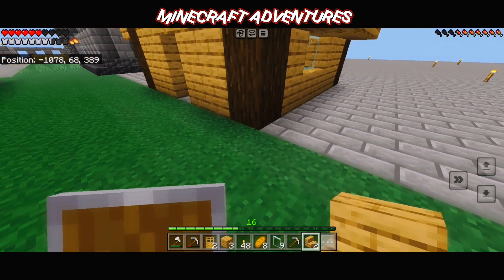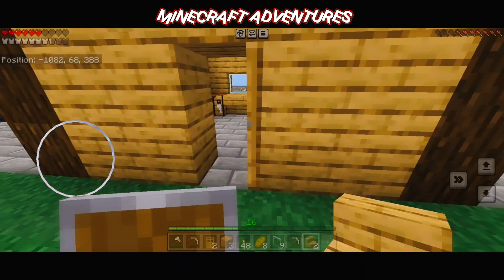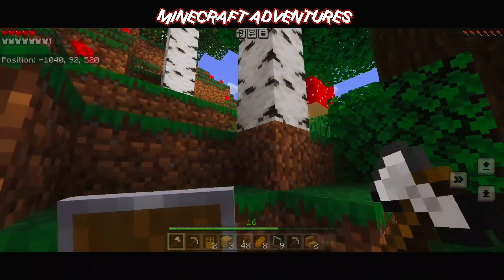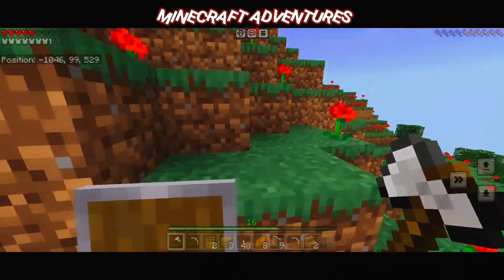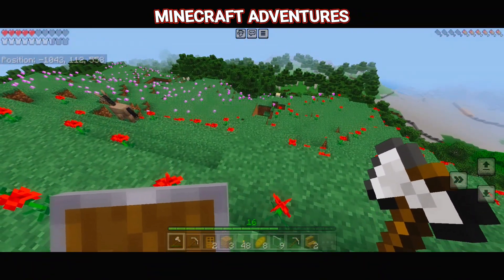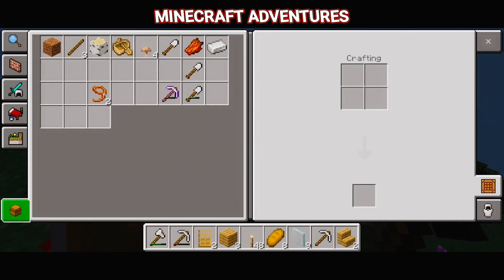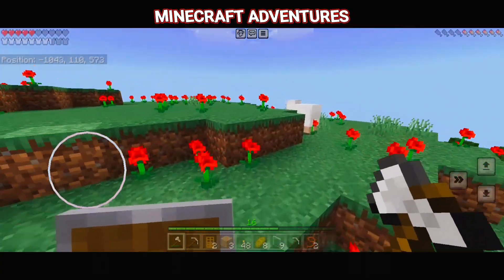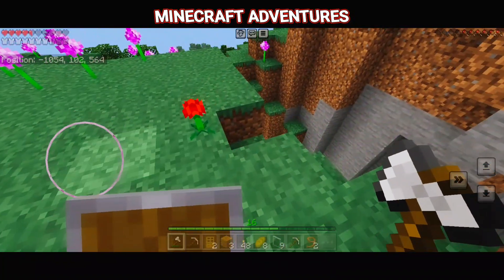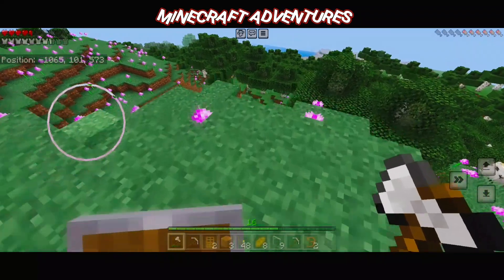I had a thought for Minecraft: when you're building and you lay blocks down, there should be an undo and a redo button. So if you accidentally lay a block of obsidian down and you don't have a diamond pickaxe, you can just hit undo and it's like it never happened. And if you want it back, redo. Maybe not a redo button — you can just put it back — but definitely an undo, only for blocks you place. Not for blocks you break, because you'd just sit there: break it, undo, break it, undo — you'd be there forever.